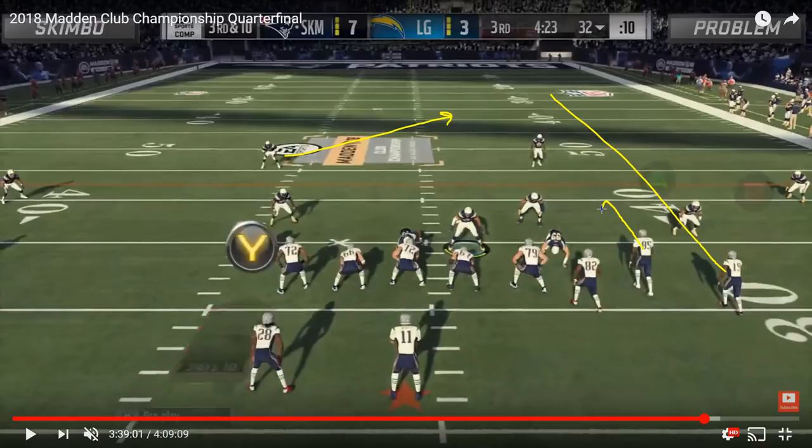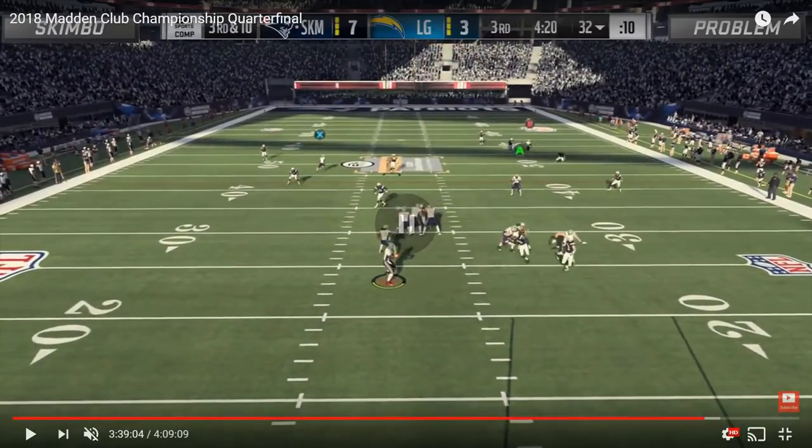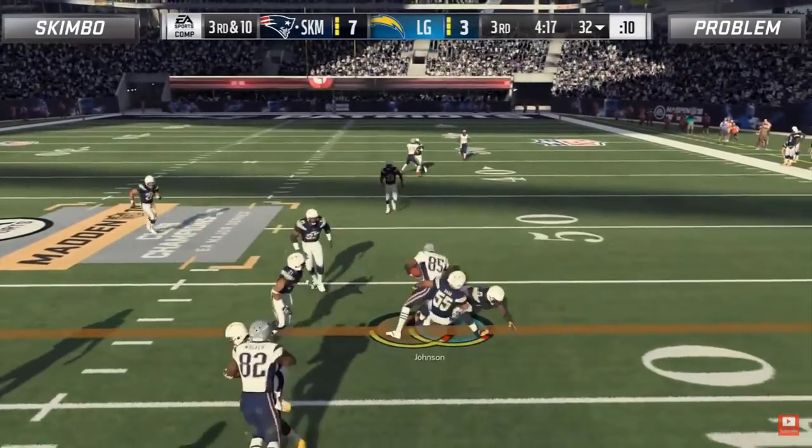It's that underneath crossing route, or Problem has to stay disciplined with his game plan and sink back to play that deep post. You're going to see that happen right here — Problem's free safety gets run out of the play, and Problem knows he needs to sink back. Even though it's third and ten and that hitch route is going to be an easy first down if he comes up, he knows Skimbo is going to hit the post. Problem has nobody allocated in the middle of the field to stop that deep post route — it was all up to his user defender. So Skimbo goes ahead and hits the hitch route underneath, picking up the easy first down.